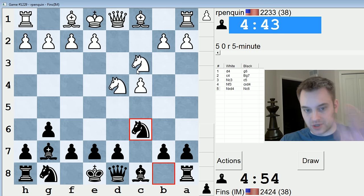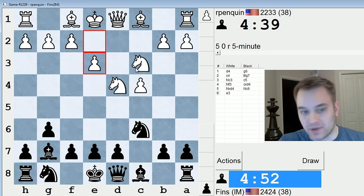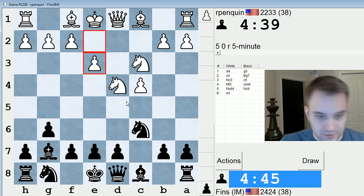So if they move the knight, I might play bishop takes c3 check and double up the pawns. This is a position I've reached a lot in bullet. Don't know that I've played it in blitz before. He plays e3, looks pretty normal. I might take and then play for knight f6 followed by d5, but I could also just play this position kind of standard.